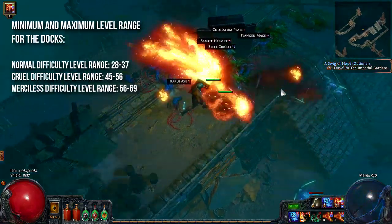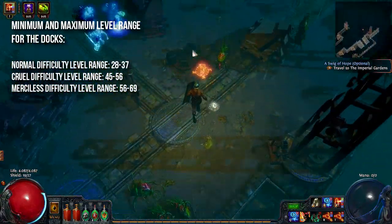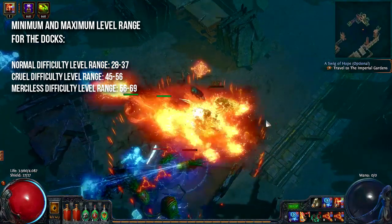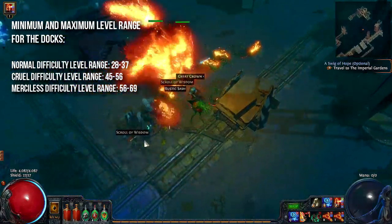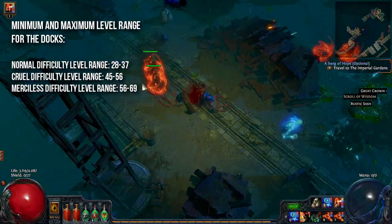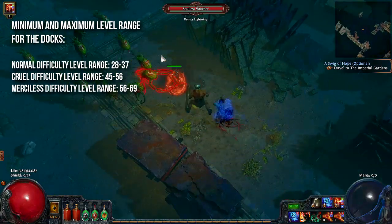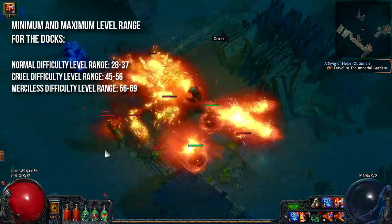Depending on the difficulty the docks is either a level 32 area on normal, 50 on Cruel and 62 on Merciless. On normal difficulty you can farm the docks between level 28 to 37, on Cruel between level 45 and 56, and on Merciless between level 56 and 69.